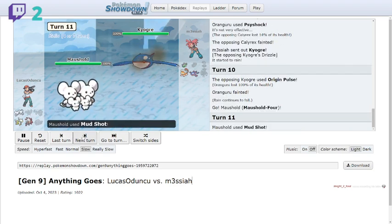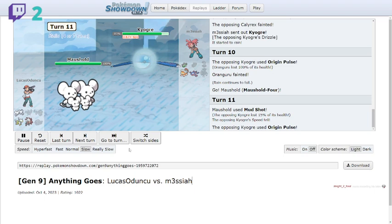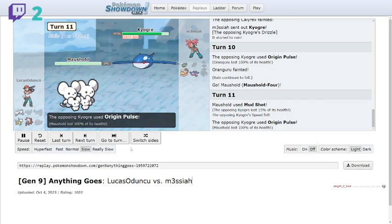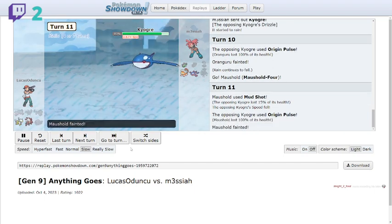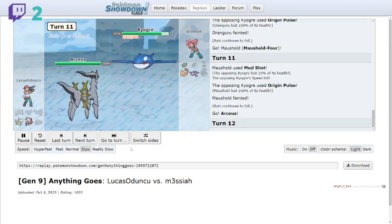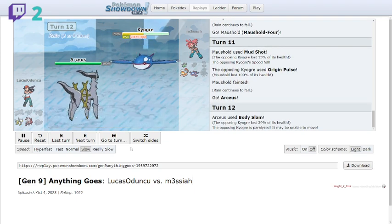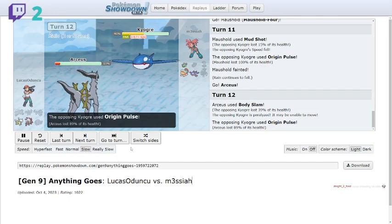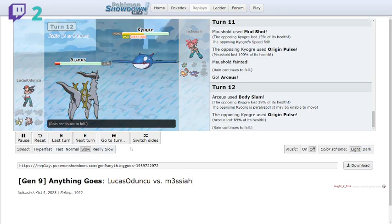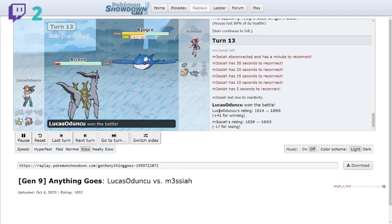Arceus comes in, and Kyogre's speed is already dropped by one stage, so I can potentially outspeed. I go for Body Slam trying to get a paralysis, and I manage to paralyze Kyogre. They use Origin Pulse, but as soon as the paralysis lands, the opponent straight-out rage quits — even timer stalling first. That's another salty rage quit.